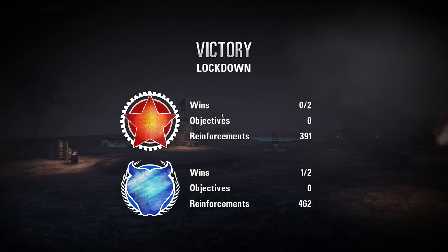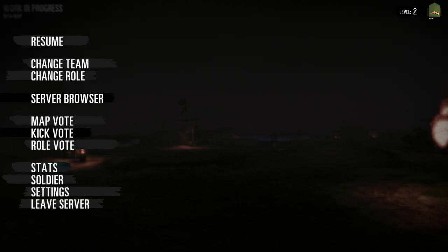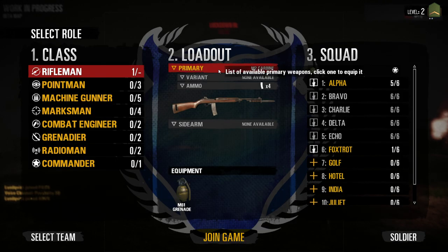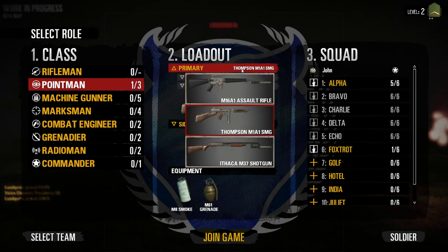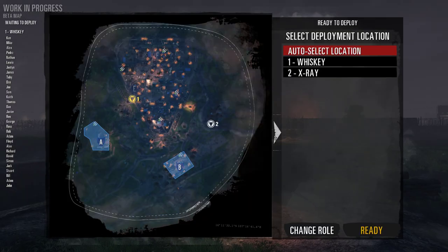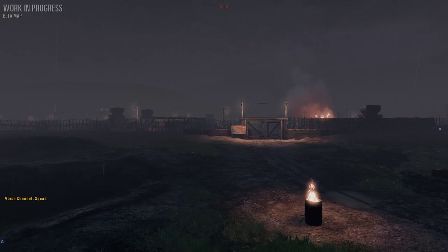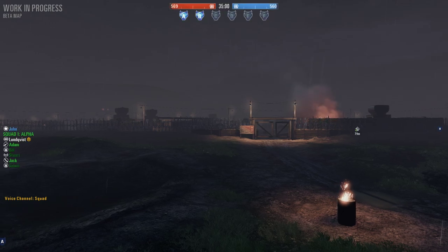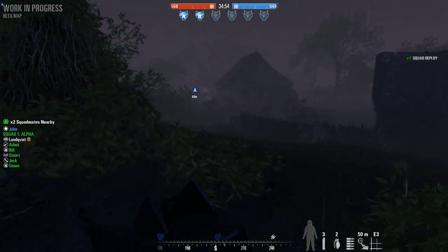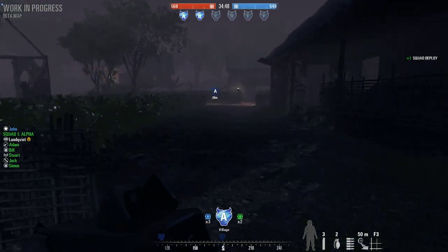We are going to see if we can't change teams now — it's gonna be a team switch. We are going to select the team and switch to the Republic of Vietnam. The point man has the Thompson, and we were actually going to switch to Thompson for this round. Everything is in order and we are good to go. We're gonna move up on A and defend it as quickly as possible. Let's see if the bots can do a better job defending the village this time around.